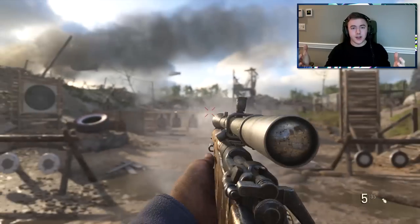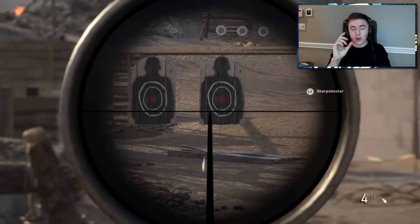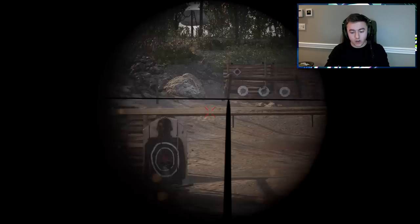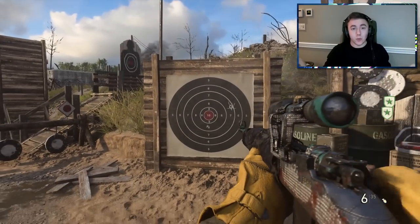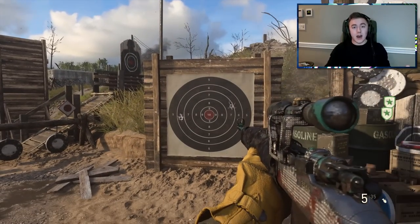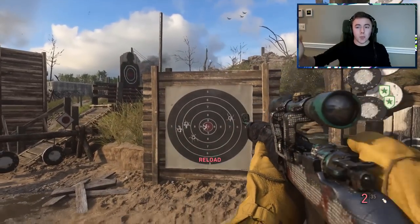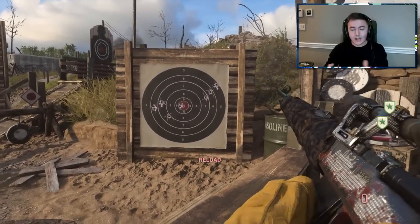Next we have hard scoping, which is basically staying down in your scope for as long as you can to make sure you get that one kill — for important or hard shots. You want to hard scope just to make sure you get that kill. Then no scoping, which is exactly what it sounds like — hip fire. These are panic shots or reaction shots. You might go for a cross-map no scope or a trick shot, but that's the only time you want to use it.